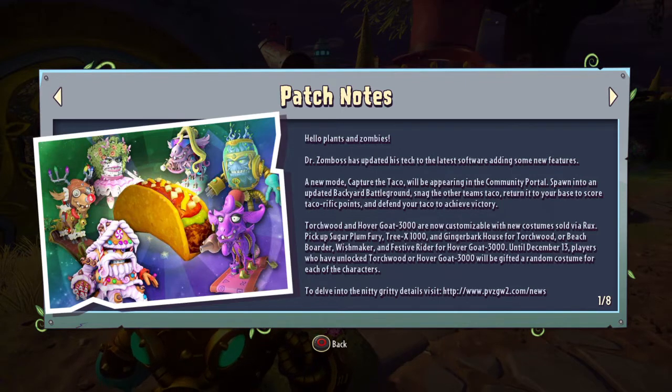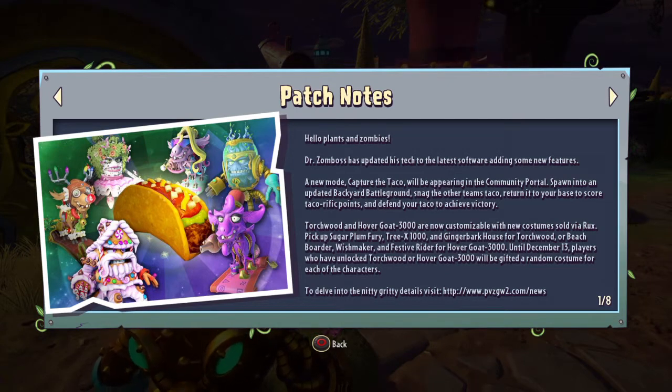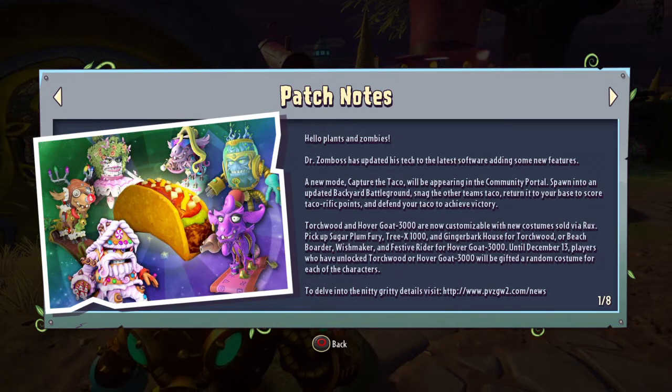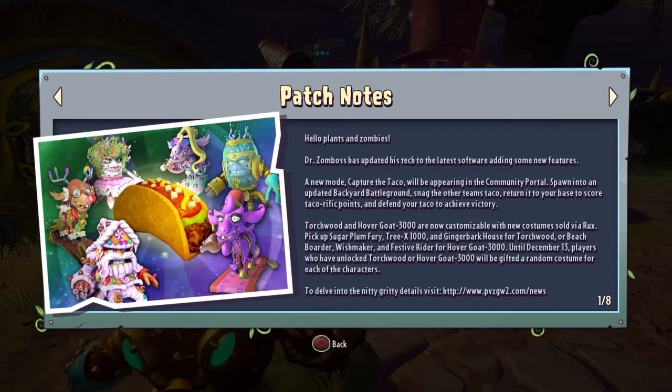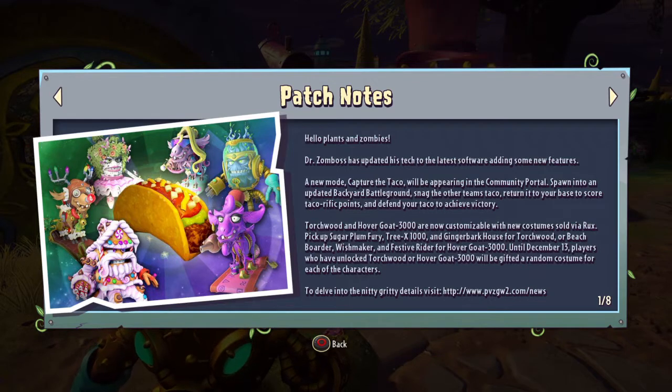Torchwood and Hovergoat 3000 are now customizable with new costumes sold via Rux. We'll get into that in a second. Pick up Sugar Plum Furry, Tree X1000, and Ginger Bark House for Torchwood, or Beach Border, Wishmaker, and Festive Rider for Hovergoat 3000. Until December 13th, players who have unlocked Torchwood or Hovergoat 3000 will be gifted a random costume for each of the characters. This is basically why I'm making this video.